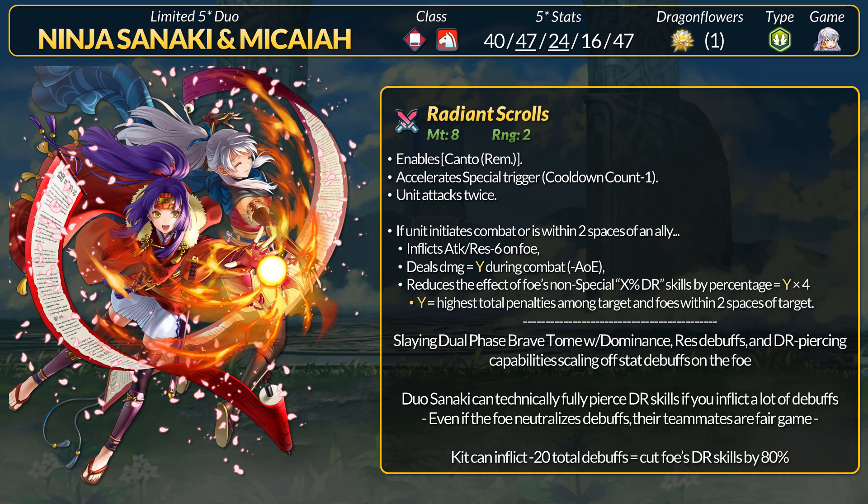For their Radiant Scrolls, this is an 8-might dual-phase Brave Tome that accelerates specials and has Far Trace built in. The devs gotta keep Dire Thunder in check — but there's more here. If Sanaki initiates combat or is near an ally, she inflicts -6 attack and res on the foe, deals true damage per hit equal to Y, and reduces the effects of the foe's non-special percentile skills by a percentage equal to Y times 4. This Y value is the highest total penalties among the target or any foes within two spaces of them. Sanaki has a slaying dual-phase Brave Tome, and her true damage is basically Dominance — but also takes into account nearby foes if the enemy can neutralize their debuffs. At the same time, Sanaki has DR-piercing capabilities, which is rare for a mage cavalry, and this also scales with the amount of debuffs on the foe.